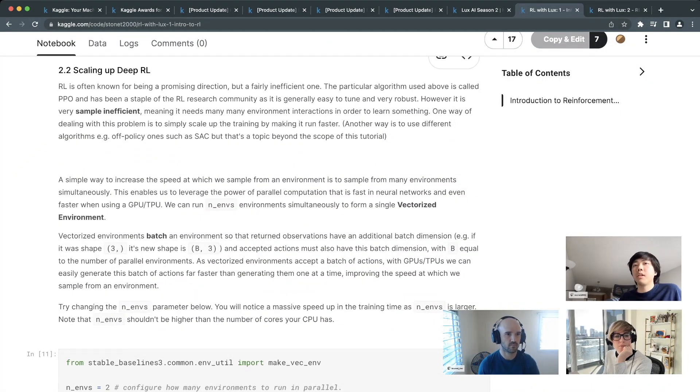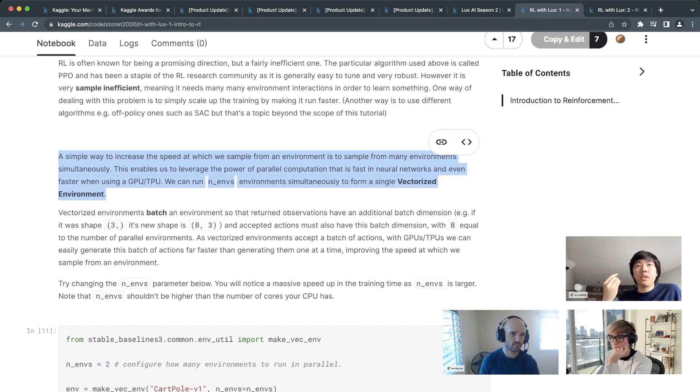One way to scale up deep RL is to vectorize your environment. Instead of one environment returning one observation, you can batch environments — submit 10 actions to 10 environments and get back 10 observations of shape (10, 3). This leverages parallelization, which is a very scalable approach to computation. Neural networks run much faster on GPUs because they're just matrix operations that benefit from parallelized computation.